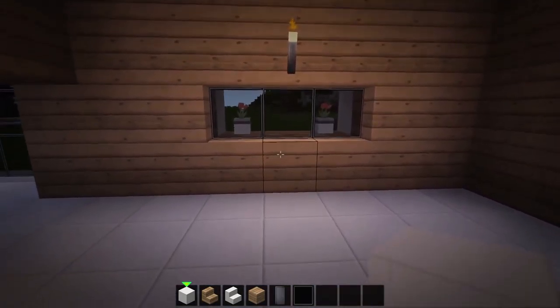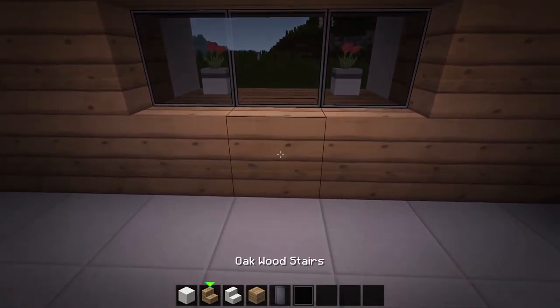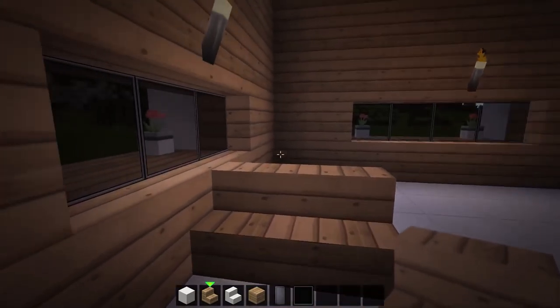Now, starting at the center of the window at the back wall, place up a two-wide oak staircase and at the top of it place quartz blocks for the second floor.